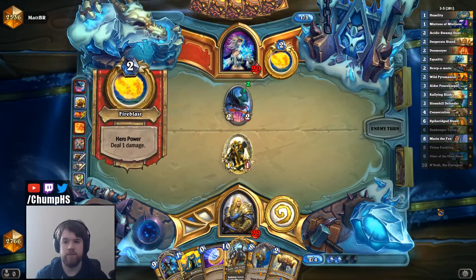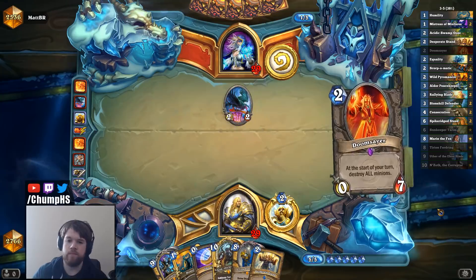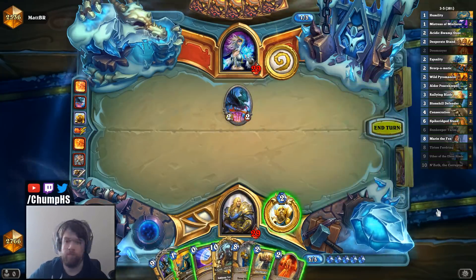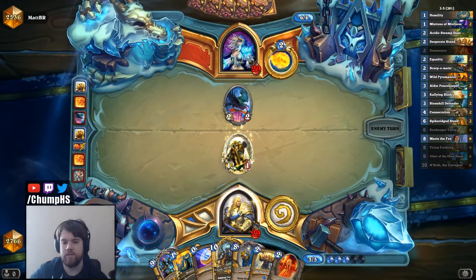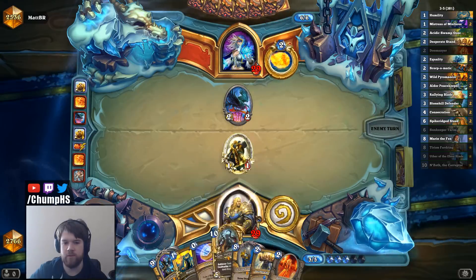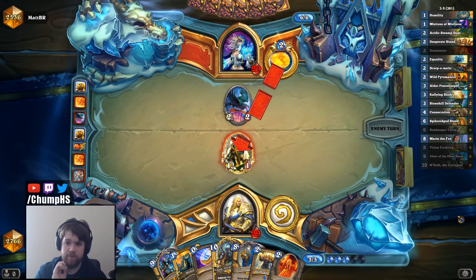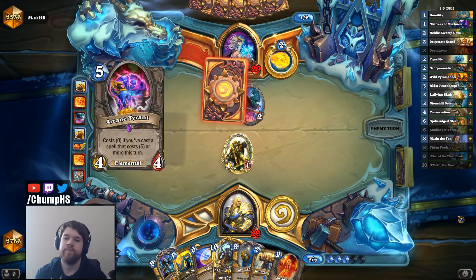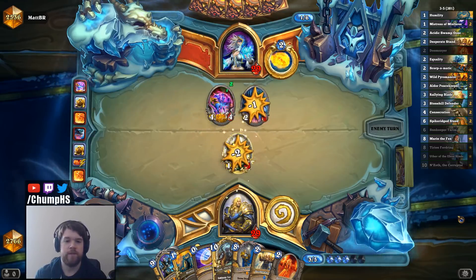Is there a way I can kill my own Tirion with this deck? I guess I could, at some point, go turn 10: Tirion, Pyromancer, Coin — but then I don't have mana for Equality. I think this Tirion's just getting Polymorphed. I guess I'll just have to discover another one off Stonehill Defender — seems like the play.